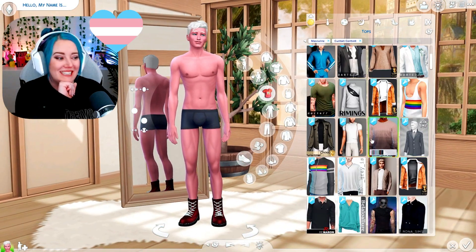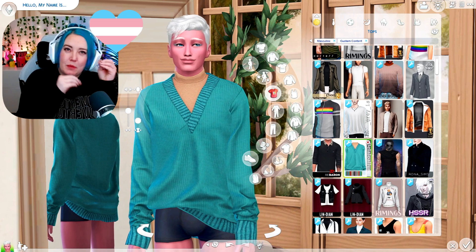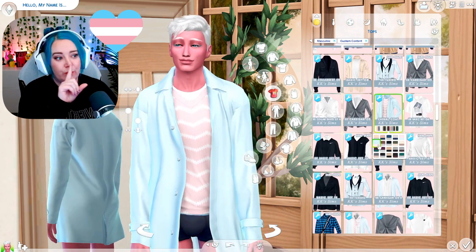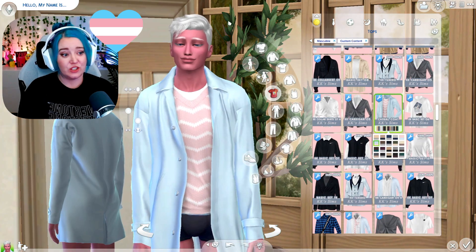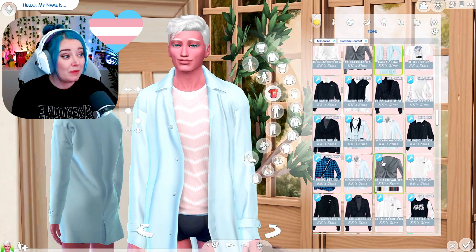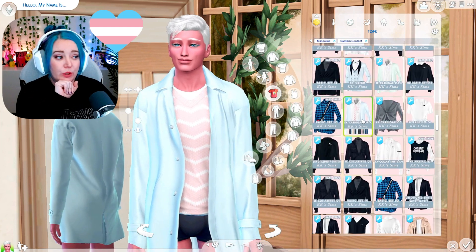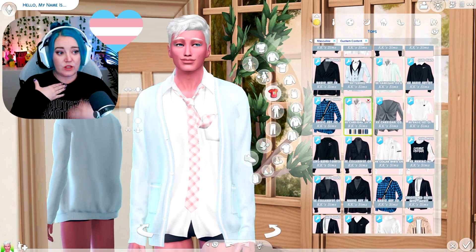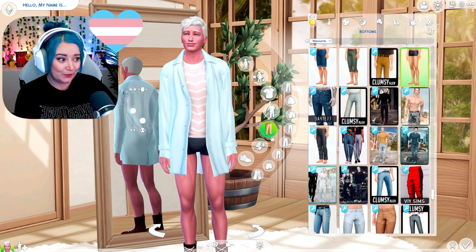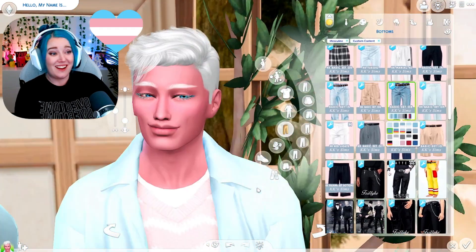Moving on to outfits — I definitely need to incorporate some baby blue pretty heavily. This sweater is so cute — it looks very bright because of my reshade, but it's like a blue jacket with a pink and white striped sweater underneath. I don't know that I'm going to find anything better than that. There's also a blue cardigan with a pink striped tie option, but I have to go with the sweater. For pants, I'll just go jeans and keep it casual.